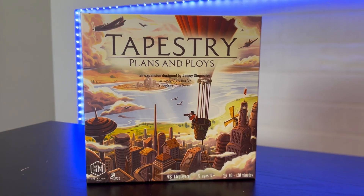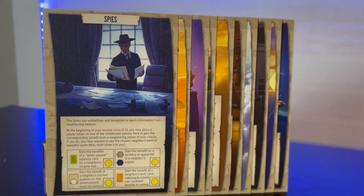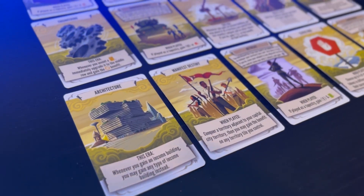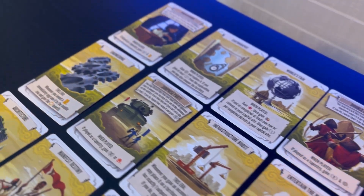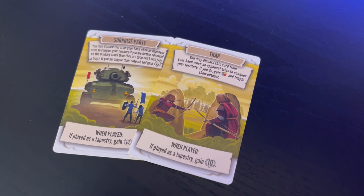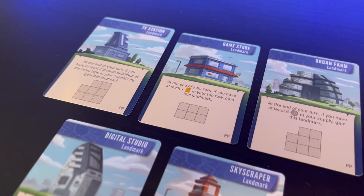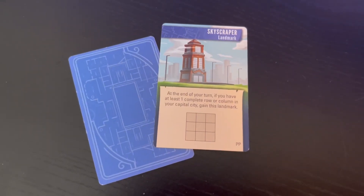The first expansion that came with Tapestry was Plans and Ploys. This expansion brought 10 new civilization mats, 15 new tapestry cards — some of these being new types of response cards for those trying to conquer your land — and 5 landmark cards, which are bonus landmarks that you can gain if you fulfill the requirements stated on each card.